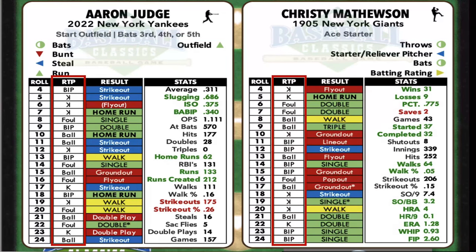Look for the dice roll column, and next to that is the real-time pitching column, offering you an optional choice to play like the pros, factoring in foul balls, balls, and strikes.